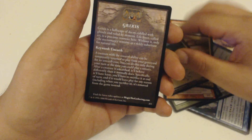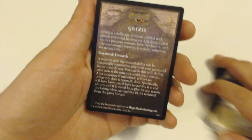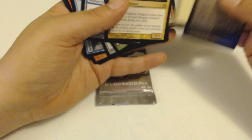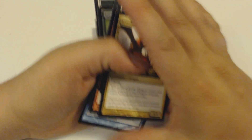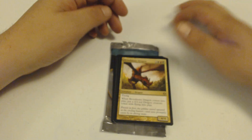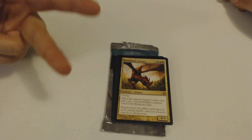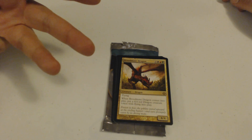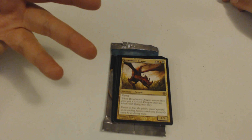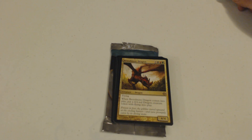Then I got a Plains and a Grixis — I just talked about Grixis, card about stuff that they do. So thanks for watching — me and my Broodmate Dragon are going to go ahead and be best mates, as it turns out. Tune in next Friday where I open another pack — Shadows over Innistrad, Return to Ravnica, or whatever else I'm opening at this time. Thanks for watching.